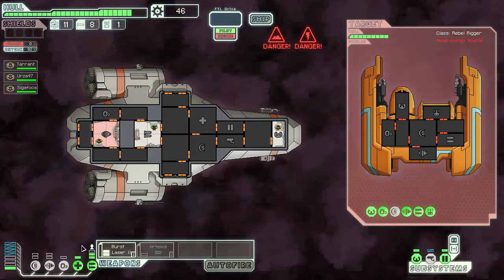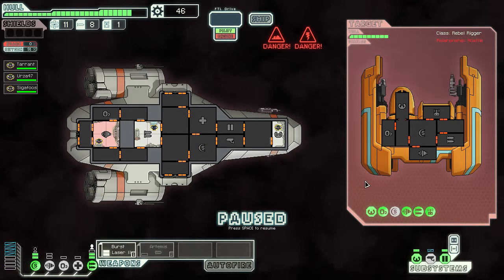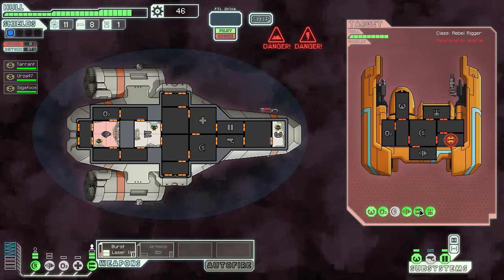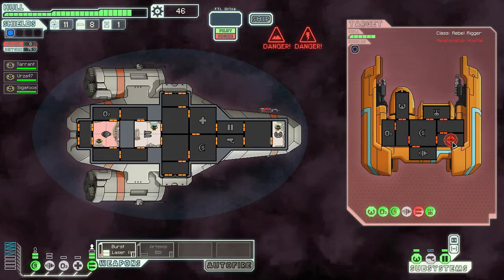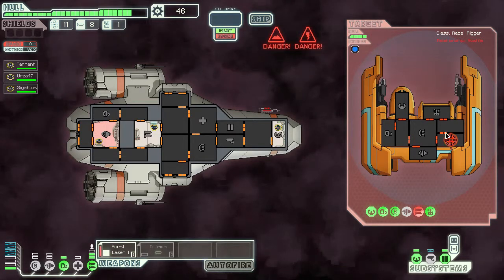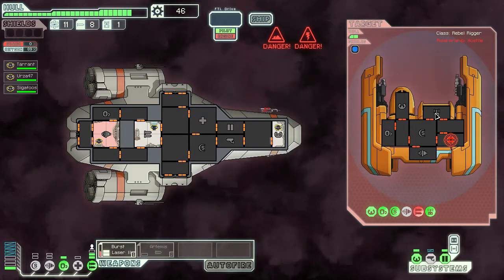We're going to power up the shields. All we have is the burst laser and shields, so we just hope we kill things fast enough. He's decided to disable his shields and some of his weapons — I think that's a pair of them. Now that his weapons are down, we can turn the oxygen back on.